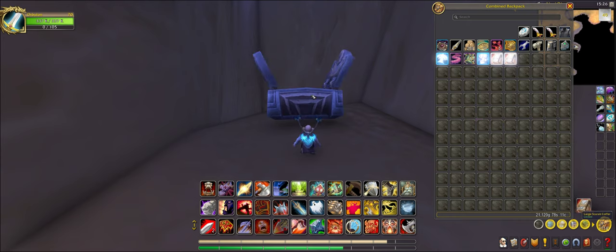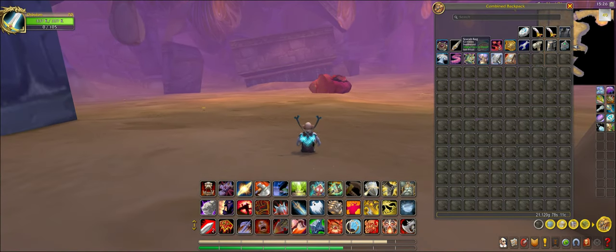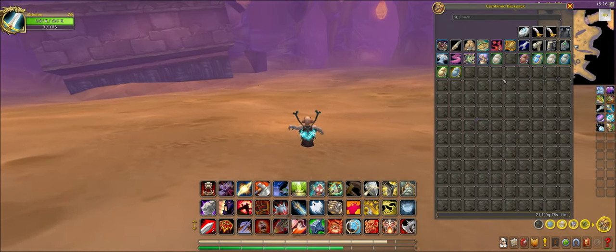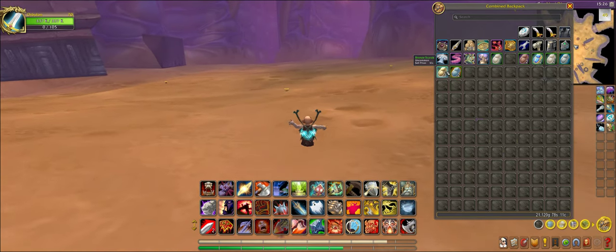They have a chance of dropping — yep, there it is. They drop these idols and they also drop these scarab bags, which are guaranteed to drop at least some scarabs, but they have a chance to drop even more scarabs than normal sometimes, which could lead to bigger cash profits.